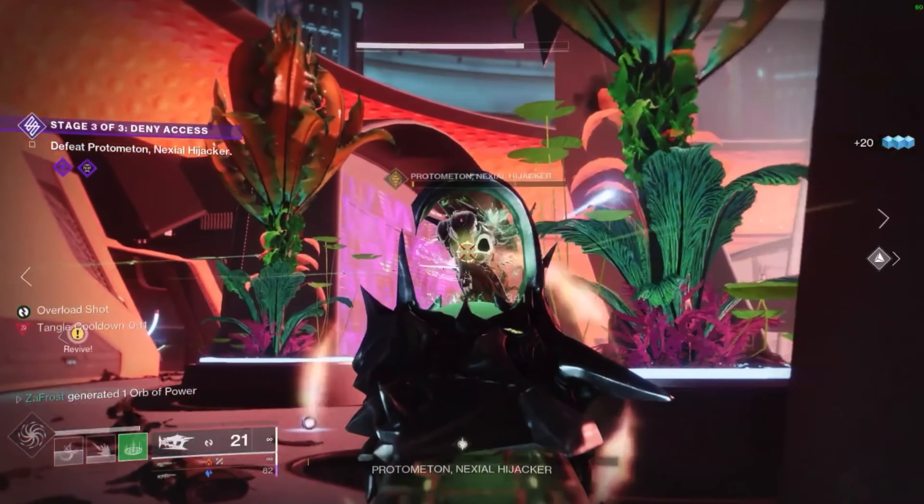After learning about how to get red border weapons, you'll also need to know about the Stranded Meditation Farm, and the only way you'll know about it is through the video shown on screen.